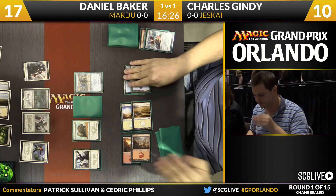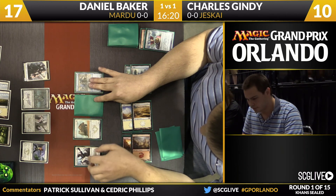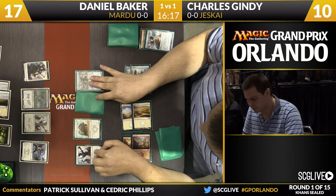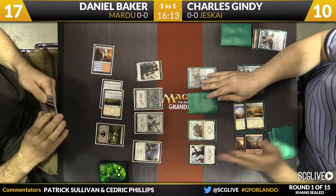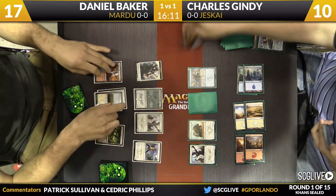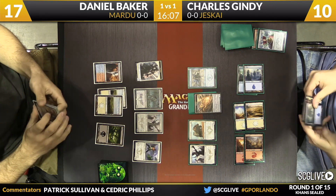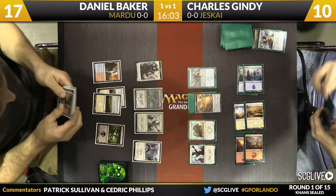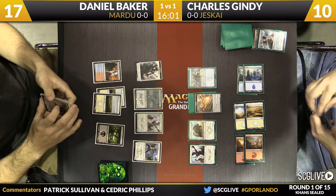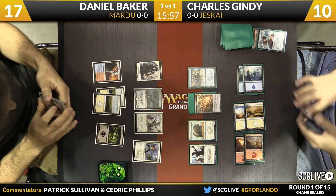Part of the issue with Blood-Chin Champion: having an untapped one-of on the play was great, but now the game has gotten to a spot where that card is barely a card — almost a liability. Gindy's at 10. If Daniel wins the game it's likely to be by leveraging superior resources, not by getting in chip shots to exact zero. Baker deploys a morph and sacrifices the banner, passing the turn back. He briefly considered attacking with the War Behemoth but decided to hold it on defense.